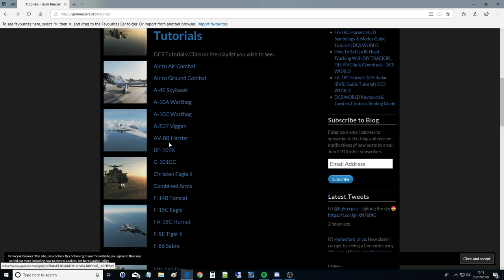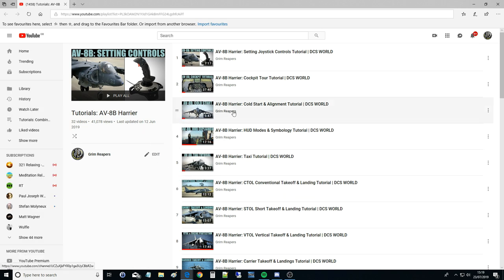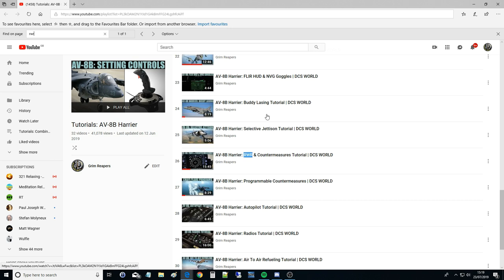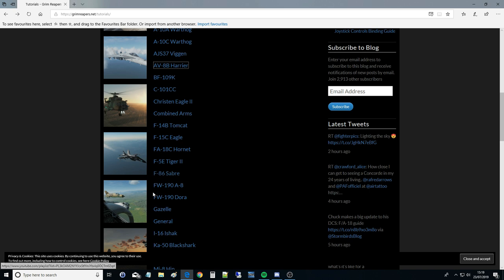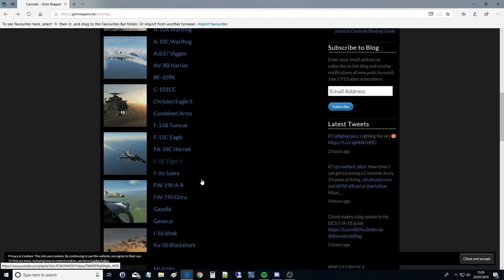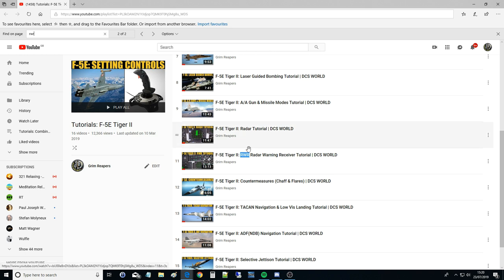We're going to pick the Harrier — looks spicy. Under that aircraft, if it has an RWR I will have done an RWR tutorial on it. Searching 'Harrier RWR and countermeasures' in the playlist — there it is. Watch that video and it'll tell you exactly what all the sounds are for that RWR. Just to show I'm not cheating, let's pick the Viggen: search 'RWR radar warning receiver' — there it is, going through all the beeps, buttons, and what it all means.